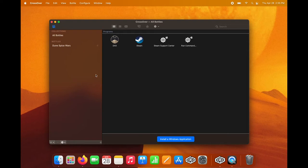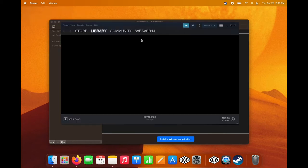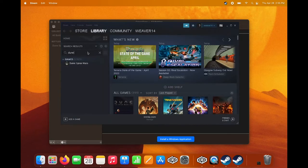Loading up Crossover here, you can see we've already downloaded this and installed. So now we're going to run Steam. And once we end up getting into Steam, it's going to be like running a lot of the other games and programs that you like from Steam. You're going to head over to your library and search for the game that you want to play. In this case, Dune.